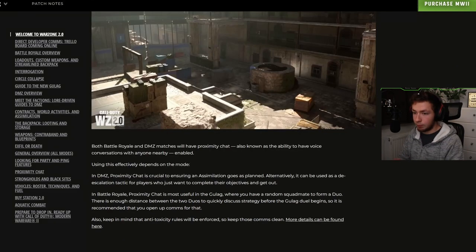Now we're getting to proximity chat. Both Battle Royale and DMZ matches will have proximity chat — the ability to have voice conversations with anyone nearby — enabled. In DMZ, proximity chat is crucial to ensuring an assimilation goes as planned, or can be used as a de-escalation tactic. In Battle Royale, proximity chat is most useful in the Gulag, where you have a random squad forming a duo. There's enough distance between the two duos to quickly discuss strategy before the Gulag duel begins, so open up comms. Keep in mind that anti-toxicity rules will be enforced, so keep those comms clean.